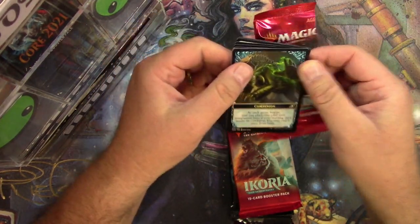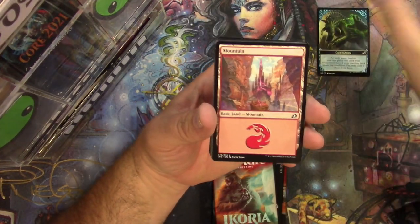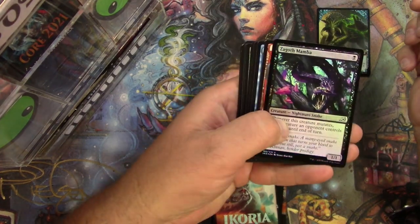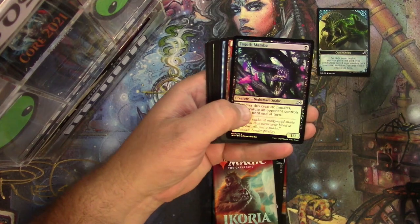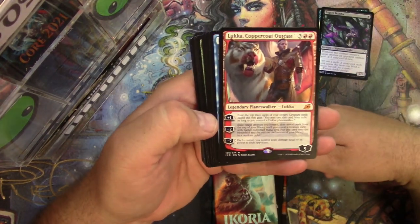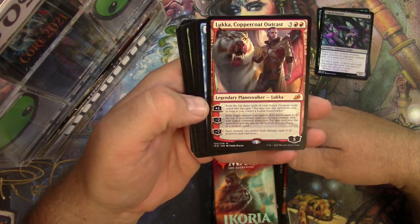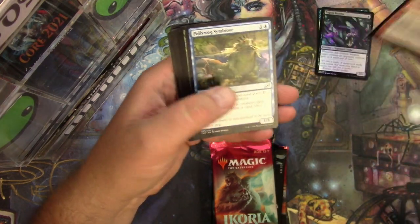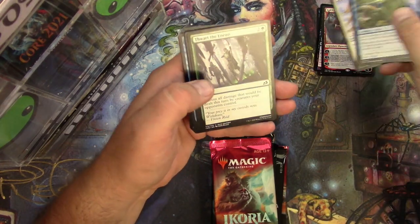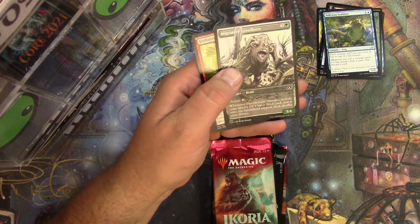Ikoria all the way down — a companion token. Got a mountain, a Zagoth Mamba, and some kind of planeswalker in red. What could that be? Is it the Coppercoat Vanguard? It certainly is — there we go, very nice pull. Great art, a little blinking machine right here. Pollywog Symbiote, Auspicious Starrix, a Jubilant Skybonder — and one of those was an alternate, so we do get an alternate common here.